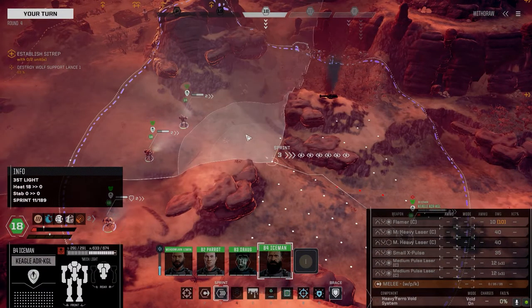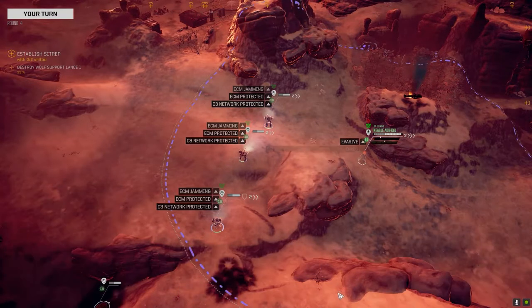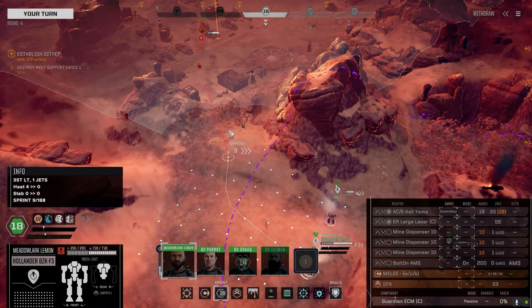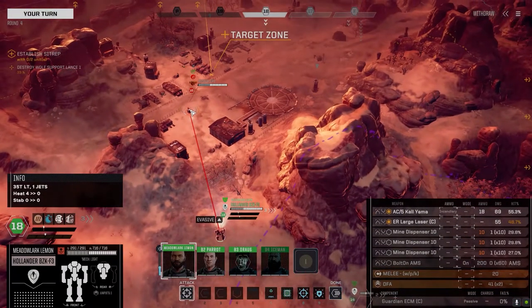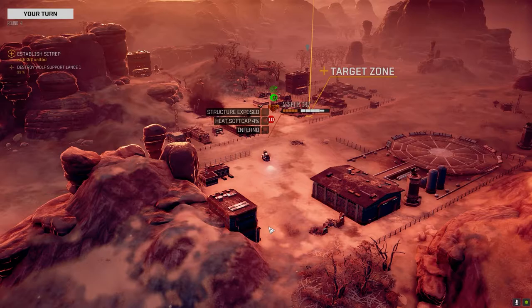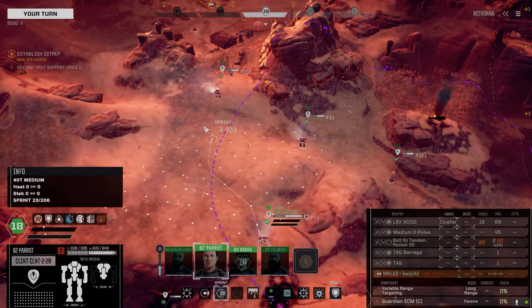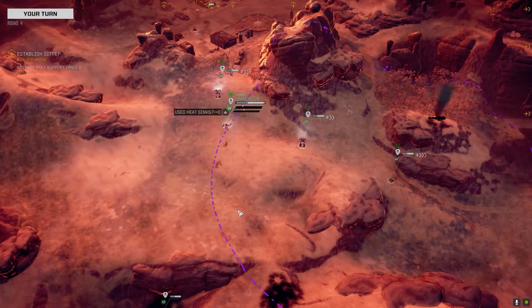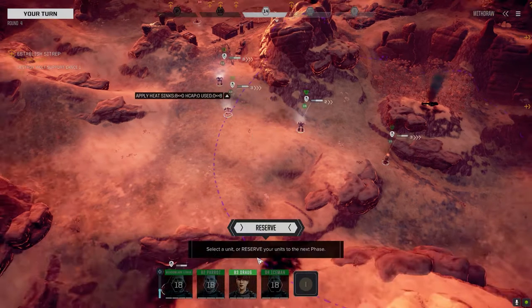Full speed it is. Sprinting with this guy is not always the best option because the stealth systems don't work as well when you're sprinting - though they're active by default, so hopefully we're hard to hit. Well, hope there was nobody in that building. We can't get a shot but we'll go full speed. I should really think about my positioning - if this guy fires now he might miss this guy and hit the other.